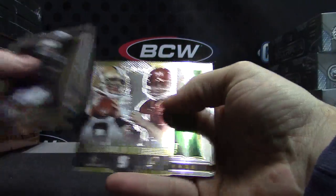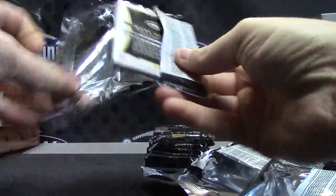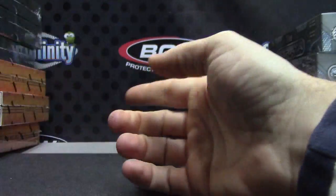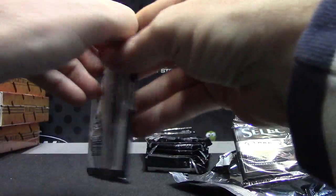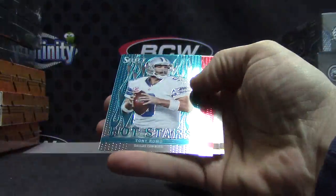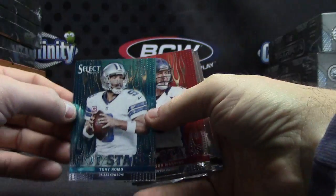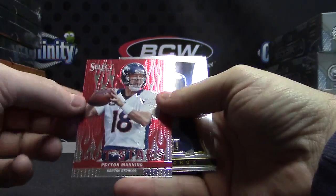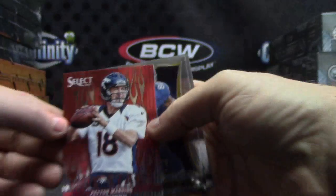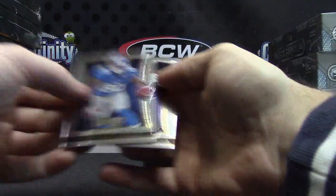Drew Brees, Sonny Jurgensen, rookie of Aaron Millett. Tony Romo Hot Stars — that's the blue version, not numbered. And then Peyton Manning Hot Stars — there we go, Peyton Manning, that was a red version. Okay, base.